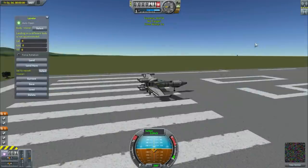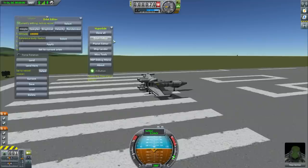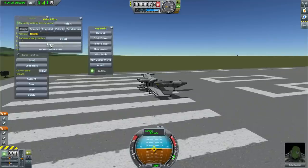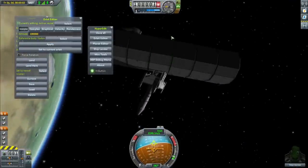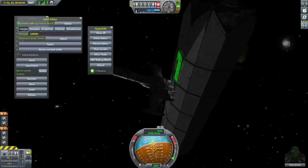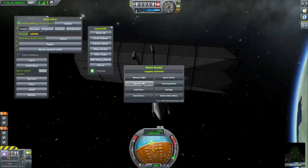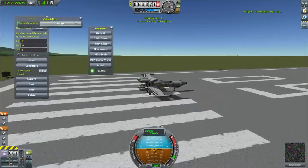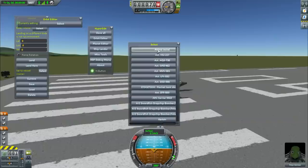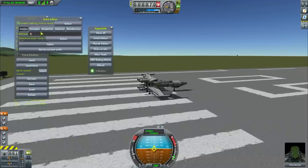Using HyperEdit because I'm lazy - let's put this into a 100 kilometer orbit. Oh, there's a carrier up here! That's from an old series I made called Kerbal Wars. Let's put it in a slightly lower orbit so we're not clipping into it.